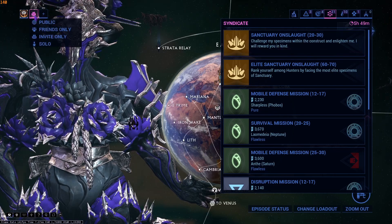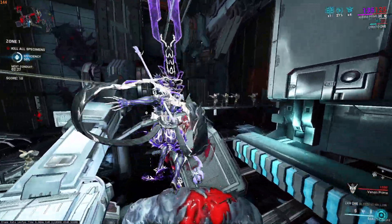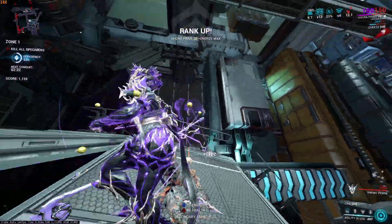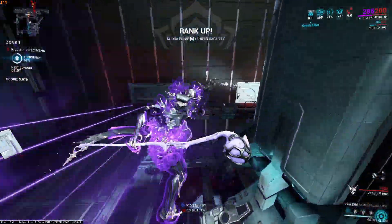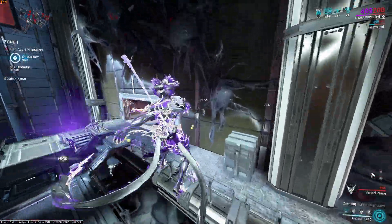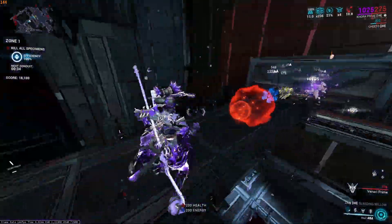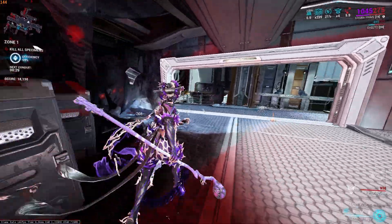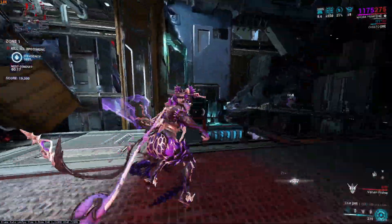Because we have a rank zero frame, we have to go into Sanctuary Onslaught — I'm doing this in invite only. First step: press one and just spam one. Simple as that. The more kills you get as you go through the mission, the more damage you're going to do because of Molt Augmented. Obviously the smaller the tile set, the faster this will go. Because we're getting kills with abilities, 100% of the affinity from these kills goes to my frame.